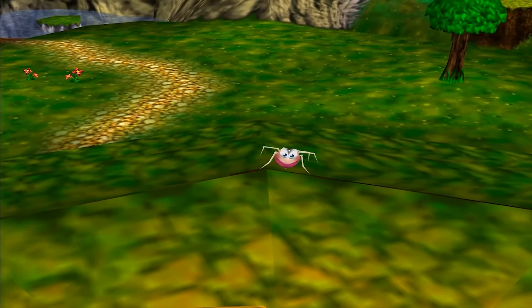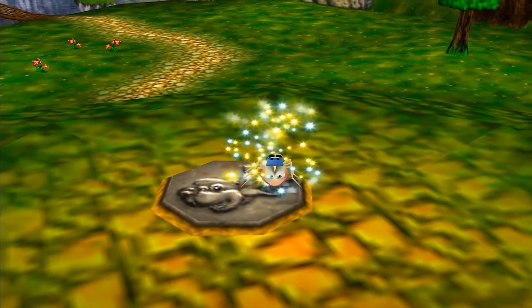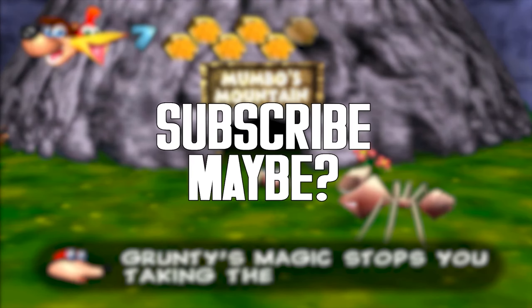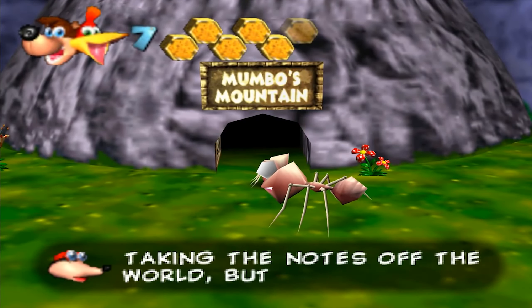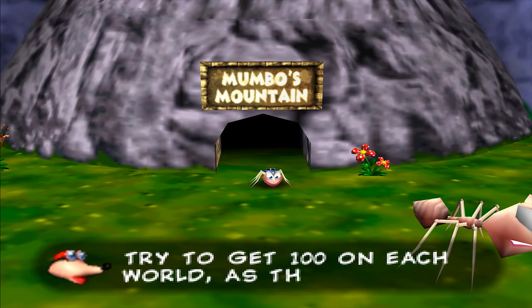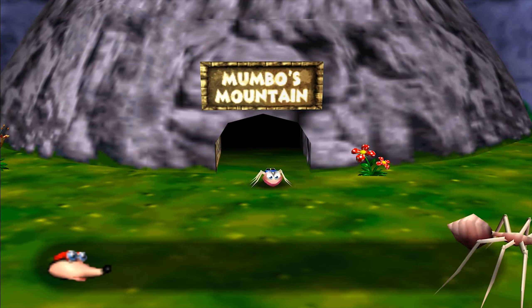Hey guys, welcome to episode two of Banjo-Kazooie. Last episode we finished up Mumbo's Mountain. This time we're going to exit this — 100 music notes stops you from taking notes halfway through the world, but the 100 you just collected counts as your best score. Try to get 100 on each world as they are needed to open the note doors.